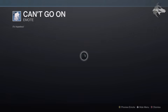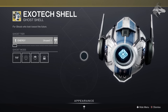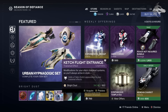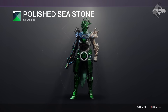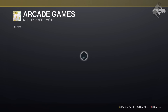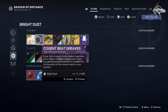For the Eververse store this week, there's plenty available for Silver. For Bright Dust: the Can't Go On rare emote for 400 Bright Dust, the Exotek shell from Season of the Seraph for 2,850 Bright Dust, the Catch Flight entrance effect for 450 Bright Dust, and the featured shaders — Laguna Cruiser and Polished Sea Stone — for 300 Bright Dust each. In the main Bright Dust section, there's the Arcade Games multiplayer emote themed after the lost sector on Neomuna for 4,250 Bright Dust.